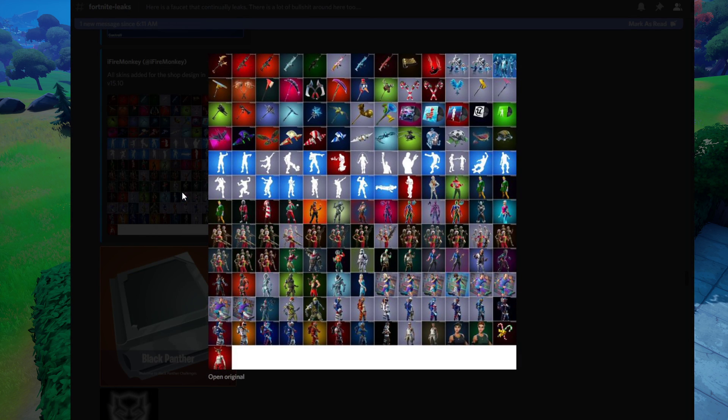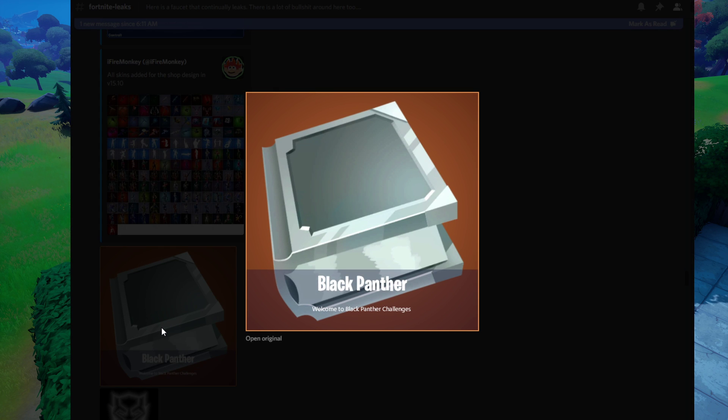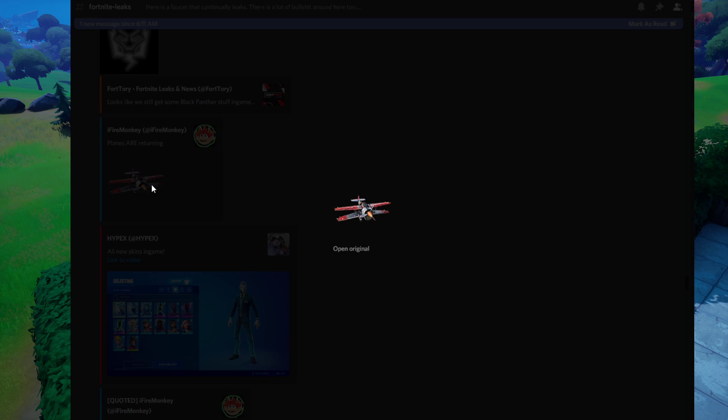There were also a ton of skins that had updated icons. A lot of the stuff you're seeing on screen could return to the item shop at any time in the future — they're just updated for the new in-game menus. We also have the Black Panther challenge pack dropping soon. There's an emote for sure, and we might actually see Black Panther as a skin in Fortnite, though that's not confirmed as of right now.